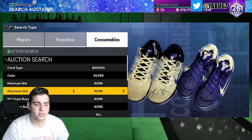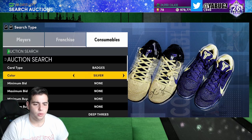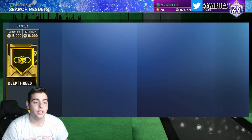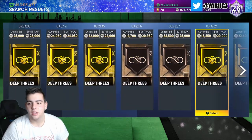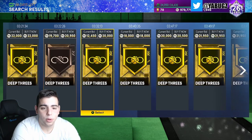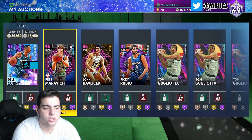Another investment I mentioned was Deep Threes — also known as the Range Extender badge. I got a gold Range Extender yesterday for 13k. Look at that — gold Deep Threes and bronze Deep Threes are now super expensive. This is also a very good snipe filter — try to snipe out some Deep Threes. You never know what someone will post for cheap. There's just so much to snipe in this game, it's just a matter of waiting.